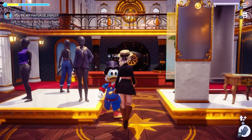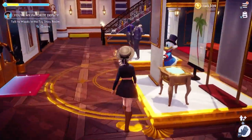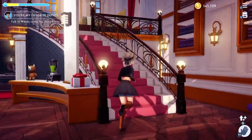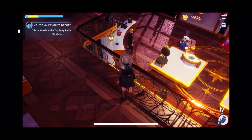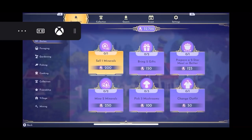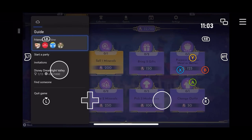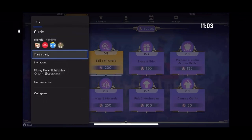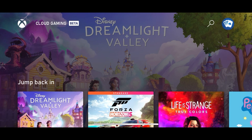I'm going to show you how to do this — you have to make sure that you completely close out. Once you decide you want to restart, press your Xbox home button and select to go home, or if you're on mobile you can just select quit game. If you're on Xbox, make sure you go and quit game after you hit home.